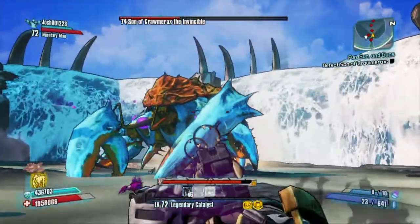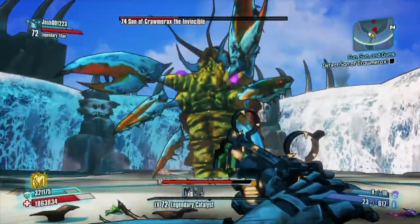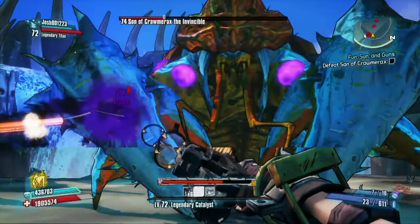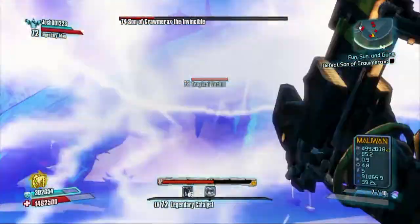I think I would have been able to solo this invincible pretty easily. The secret is those green little dots on Son of Cromorax — oh wow, as soon as I said that he gets slagged! Those green spots are where you want to hit; they're critical hit points that do extra damage, and that's definitely how you can take him down quickly.